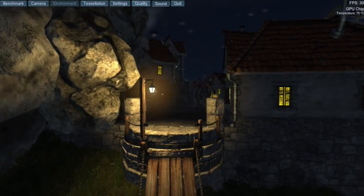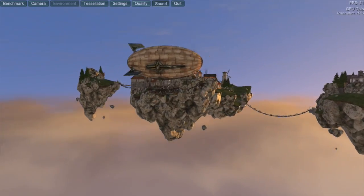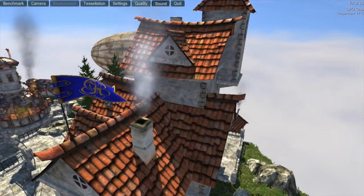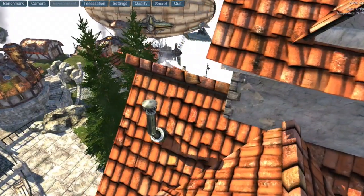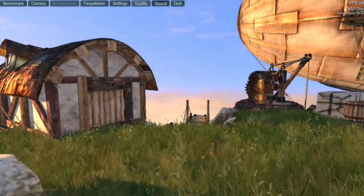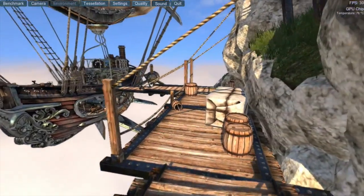Finally, we move onto the Unigine Heaven 4.0 benchmark. This one is interesting as we can compare not just general performance but the performance of different graphics APIs as well. Windows has had this little trick up its sleeve called DirectX, a graphics API developed by Microsoft that essentially unified PC gaming while also locking many developers to Windows in the process. OS X, on the other hand, uses OpenGL as its primary API, which is also available on Windows, but isn't used nearly to the extent that DirectX is on that platform.